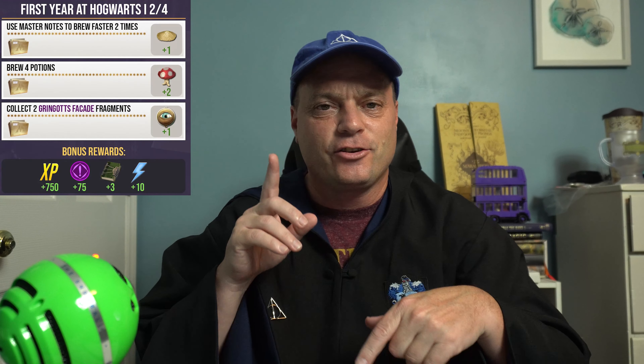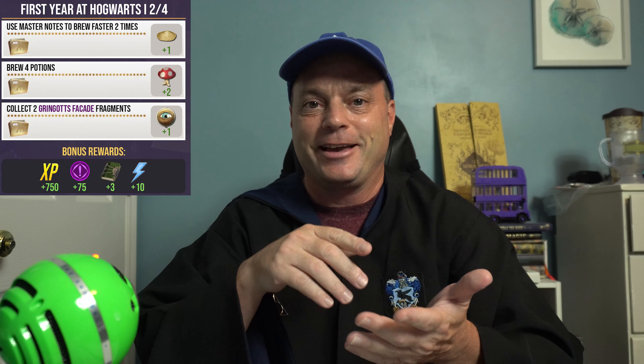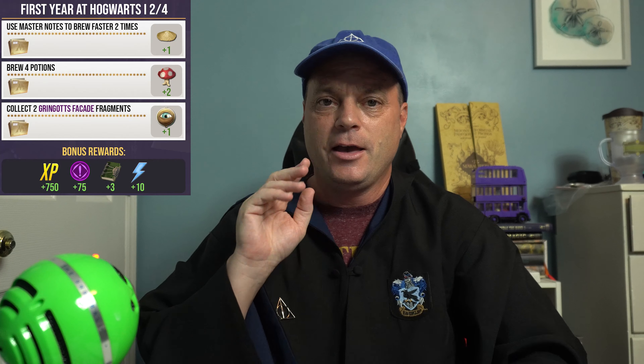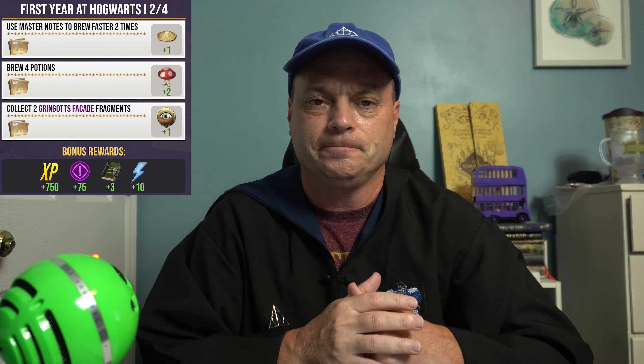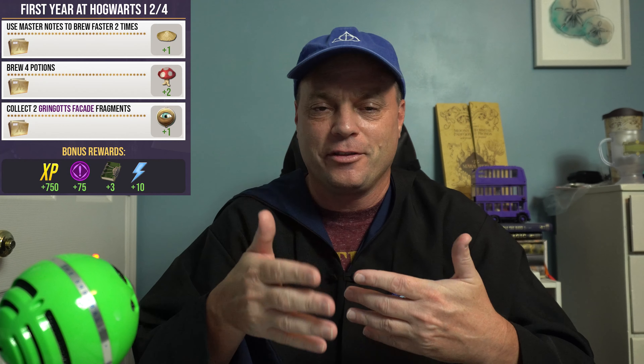Moving on to the second set of tasks — the first thing you've got to do is use the Master Notes two times to make a brew faster, which gets you Powdered Dragon Claw used in Berufieo's Brain Elixir. This actually requires that you put in those Master Notes, so you'll have to wait till you get to this step and then brew at least two things using Master Notes. The second task is brew four potions — on two of those four, use Master Notes, and you kind of get to do both at the same time.